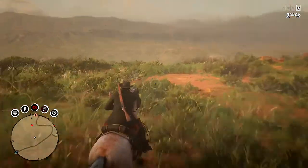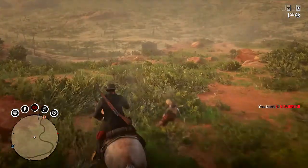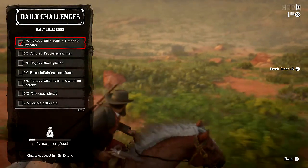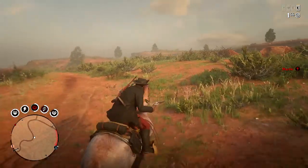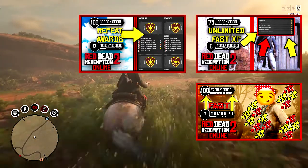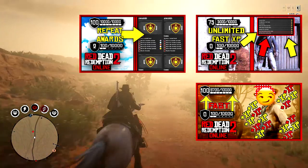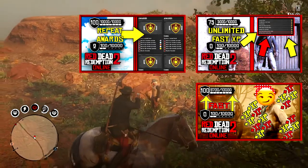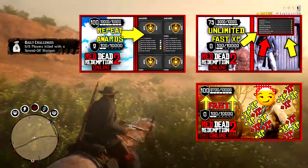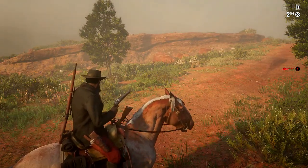In today's Red Dead Redemption 2 video I'm going to be showing you guys how you can rank up really fast. At the time of this recording I am ranked 92 and I'm going to show you how I ranked up to level 92 really fast. I have multiple videos on this one mission so I highly suggest you go check those out. The mission is called 'Kill Each and Every One of Them' and it is the last mission you're going to have to do.